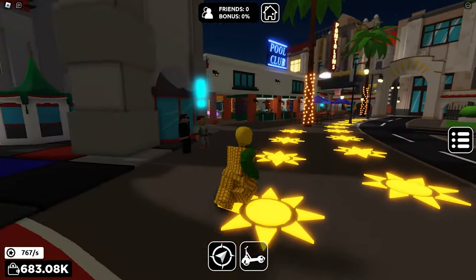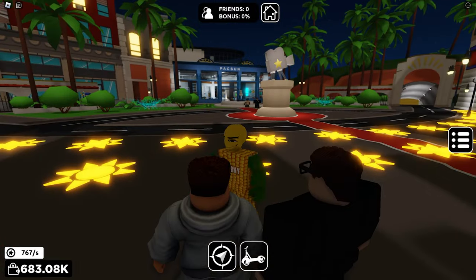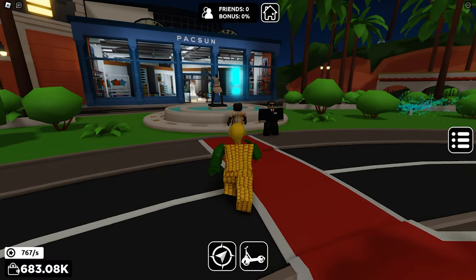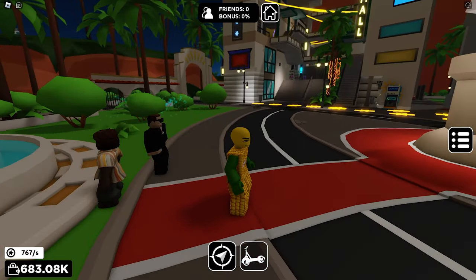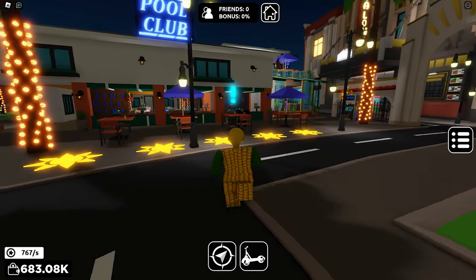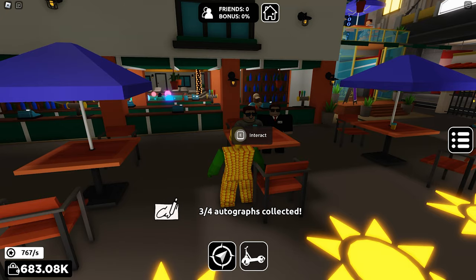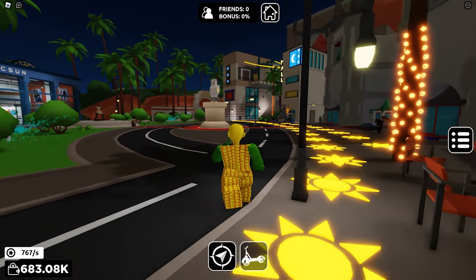Here's the first one, just near the entrance. The second is near the fountain. Two more to go — the third celebrity is sitting outside the pool club. The last one is found at the stairs, follow where I go.